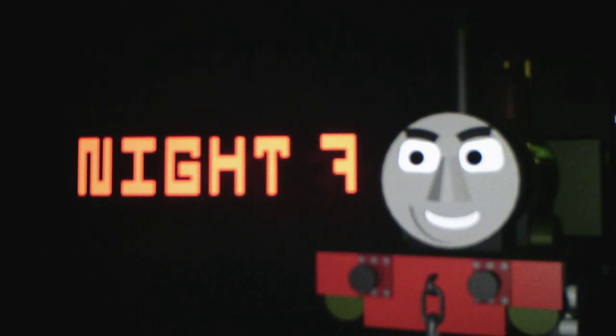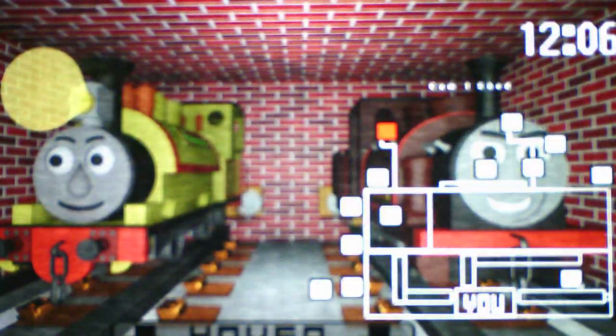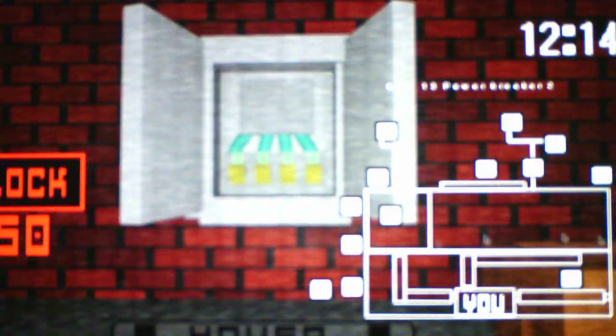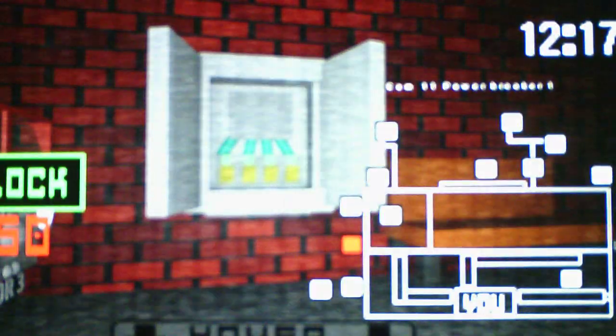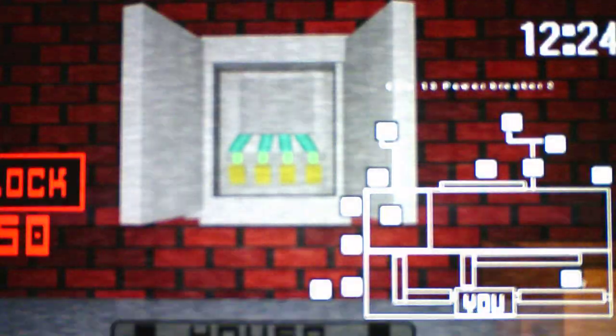Since we're only dealing with the characters on the top section of the menu, we will only have to put the camera down to sound the alarm for Derek and Class 40, as well as Rory 3, or to use the diesel spray for Rory 3, because either mechanic will work on him. Then we'll obviously have to check the cameras for Rory's 1 and 2 to lock the power breakers, and check the East Hallway camera for Derek, Class 40, and Rory 3.